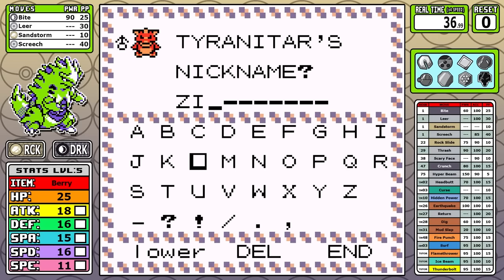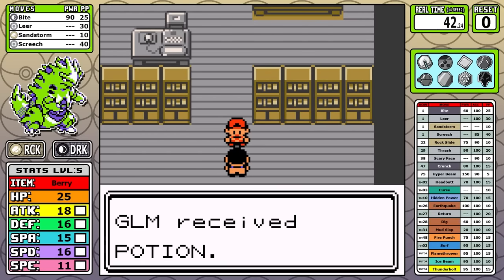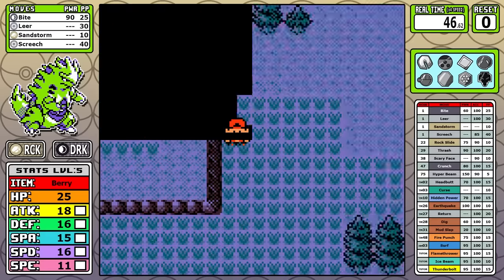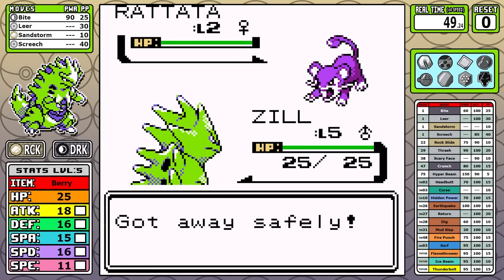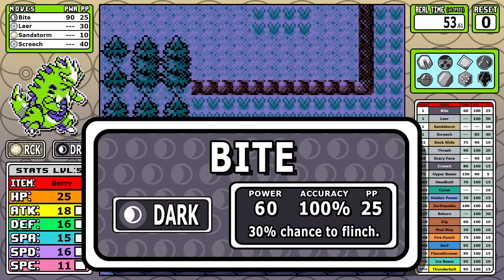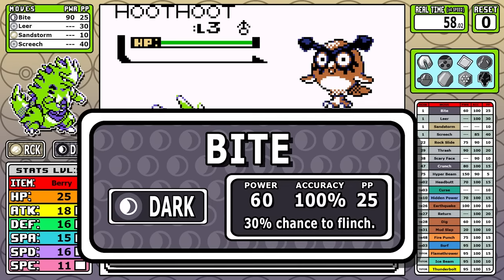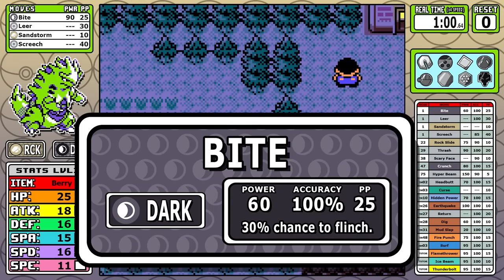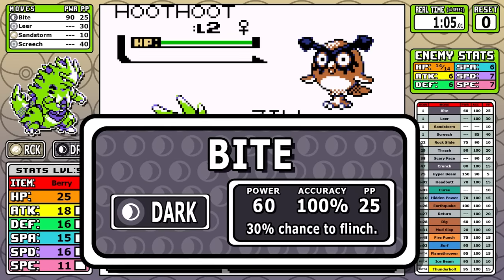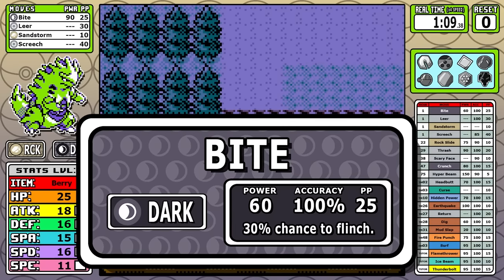The first thing to talk about with this run is the starting moveset, and I would describe it as unintuitive. With 134 base attack, as well as starting with not one but two moves that lower defense, you would think you'd have a way to utilize that attack — but today we'll only have Bite. The key thing to remember is that Dark is a special type before Generation 4's physical and special split. While Tyranitar does have a really good 95 base special attack, there's not much synergy with this starting moveset.